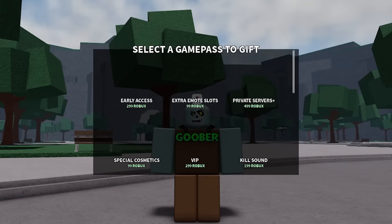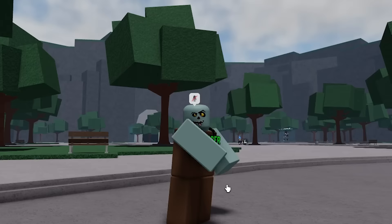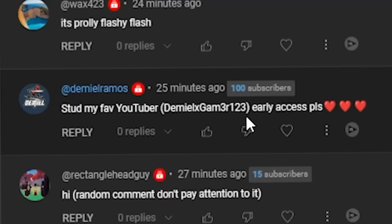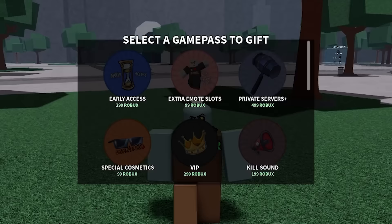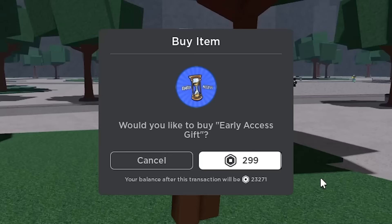Let me pick from this group right here - they subscribed and commented 'Stud is better than Trash Mango Pool.' Hey, he's not wrong! Comment down below if you think I should 1v1 Mango Pool. Oh my gosh, private servers are now 500 Robux - way more expensive - but I'm still going to give it to him. And I'm going to give one to this group here as well because they subscribed and commented - they want the early access game pass, so I got you.